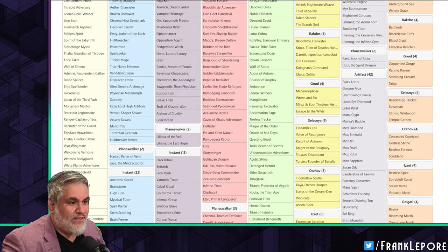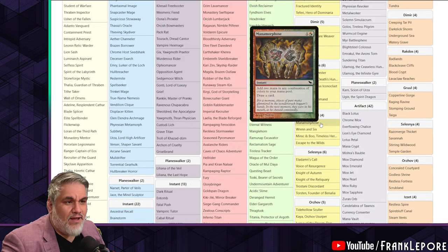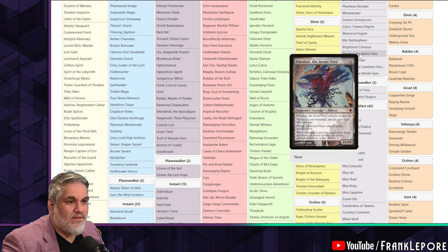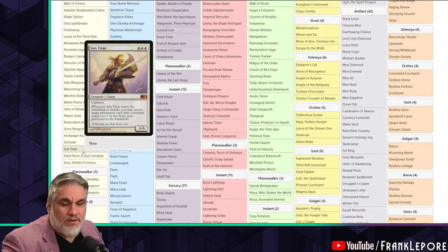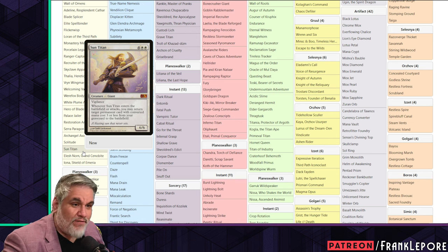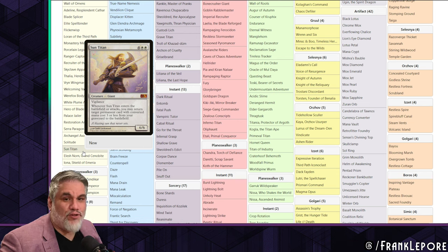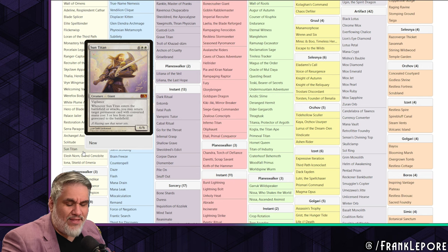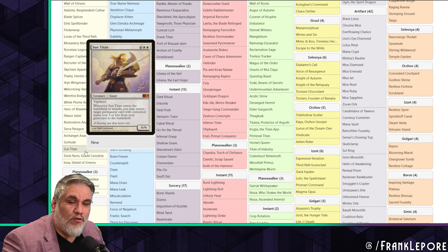I do have Steel Seraph and Sun Titan in my cube. Matthew just has Sun Titan. I think Steel Seraph is great - it fits into a lot of decks. You can channel it into play, or cast it as a three-mana Vampire Nighthawk-type card, so it's another three-drop for the white deck. I wasn't high on it at first, but it's overperformed for me since then.